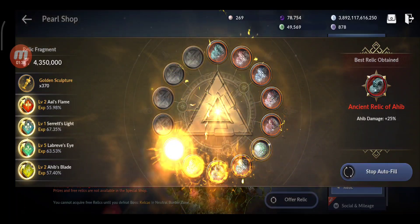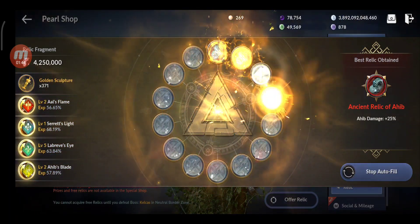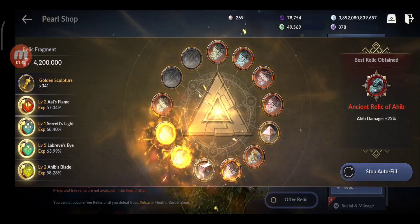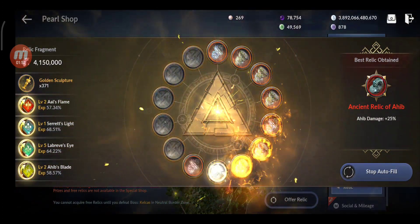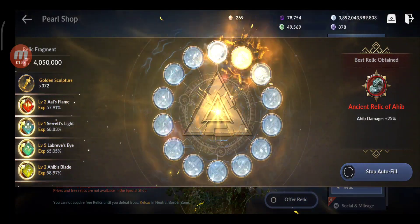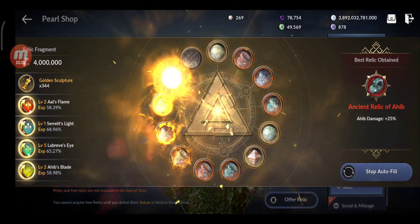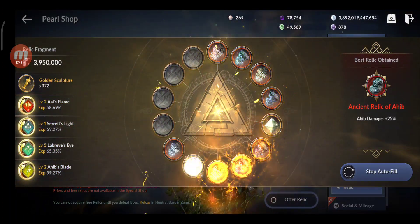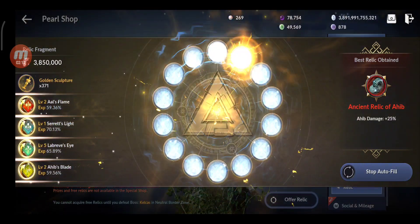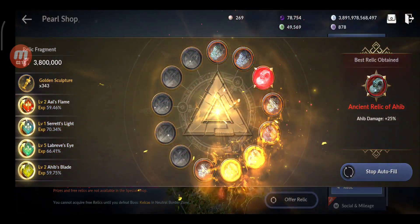Let me know guys, what's the enhancement level for your relics — do you have both maxed at plus 10? I've got like three already, not sure. We'll see — maybe four now from one million. And you get a bunch of golden sculptures which are good because silver is always needed. Okay, another one.